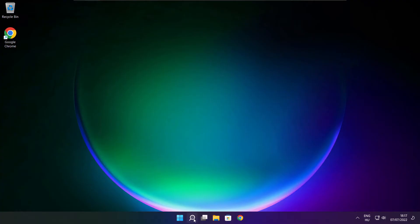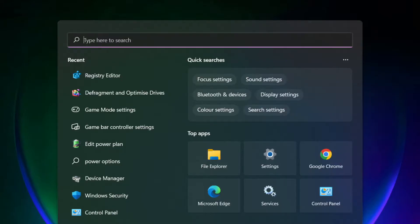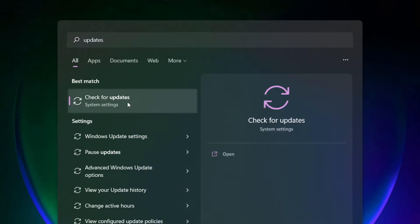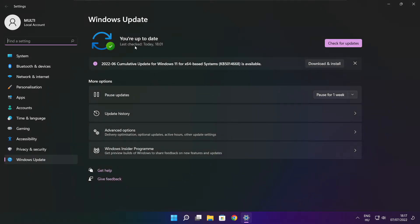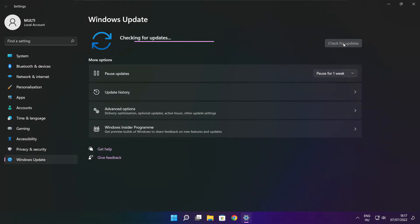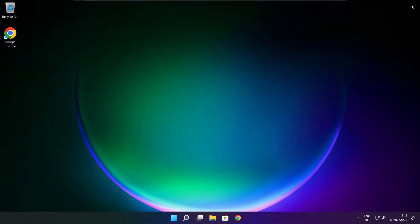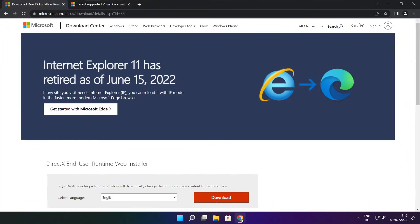Apply and OK. Play the game. If that didn't work, click the search bar and type update. Click Check for Updates.